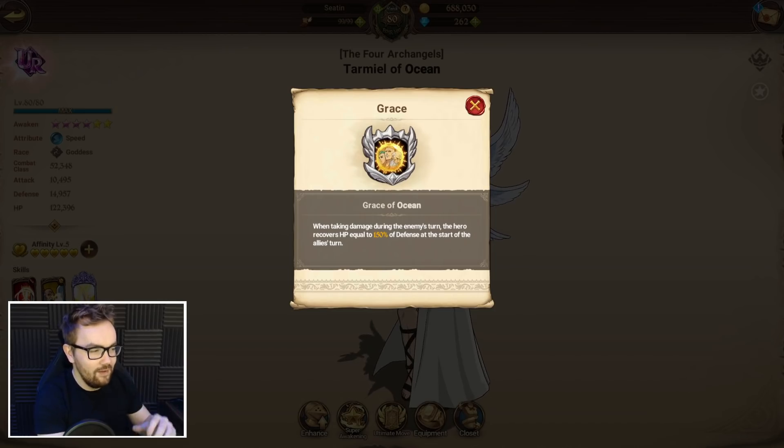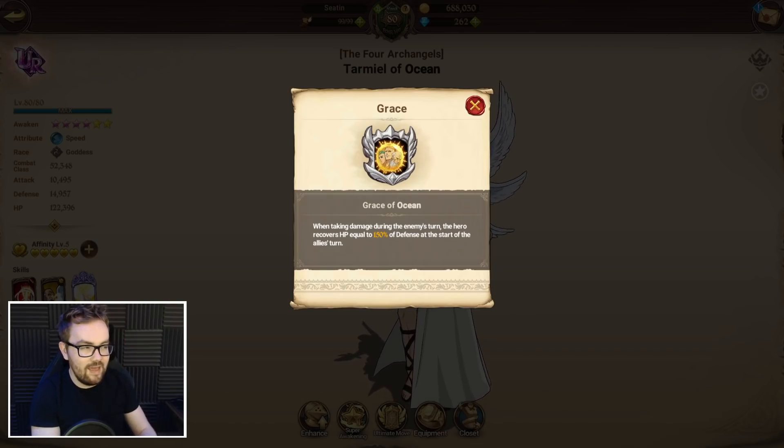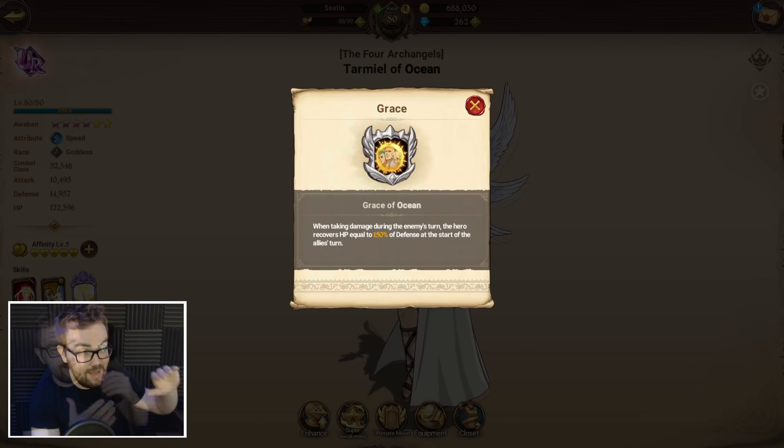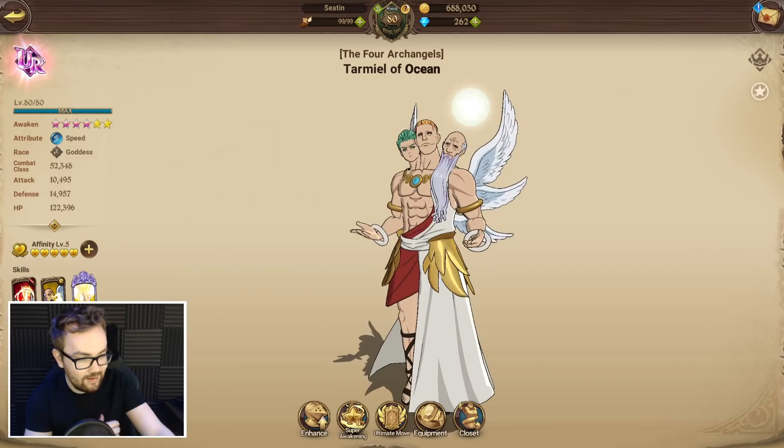He also has his grace ability: whenever he takes damage during the enemy's turn, the hero recovers health equal to 150% of defense at the start of your turn. And this not only applies to him, but being a grace ability, it also applies to an associated character if you're not using him. This grace ability is just generally amazing — so much healing. But with certain characters, if you can buff up their defense even more, and there are characters like Tangdiam that can get 200% more defense-related stats, this ability goes absolutely ham.